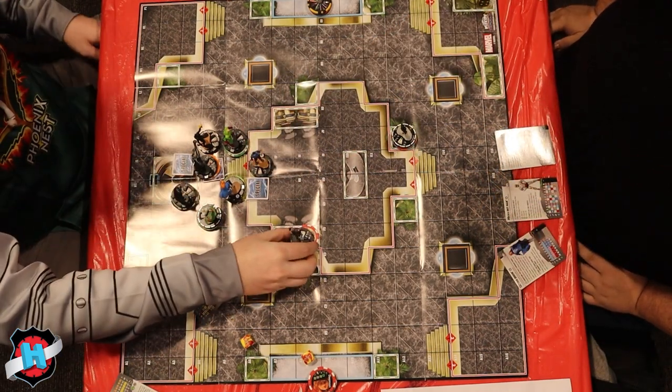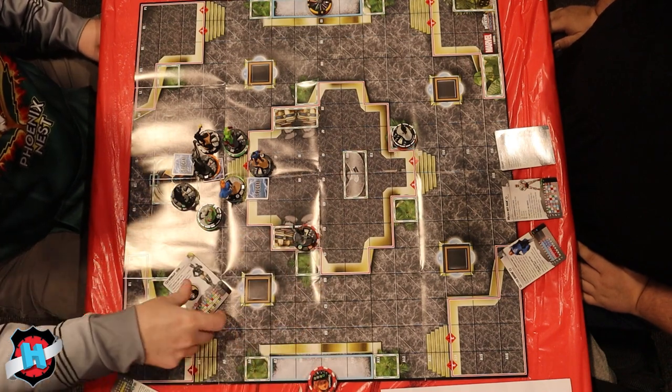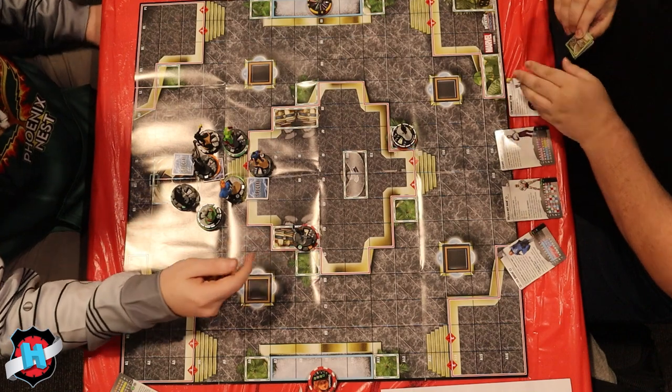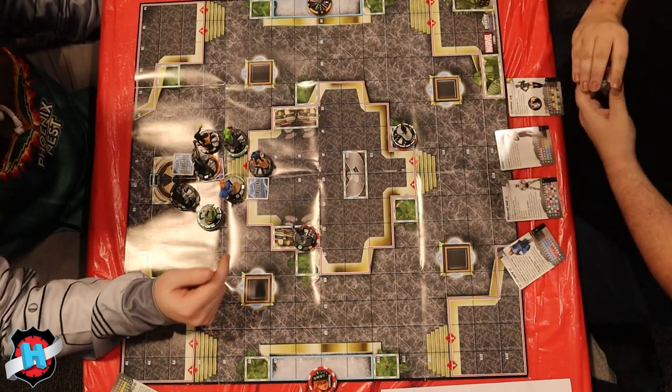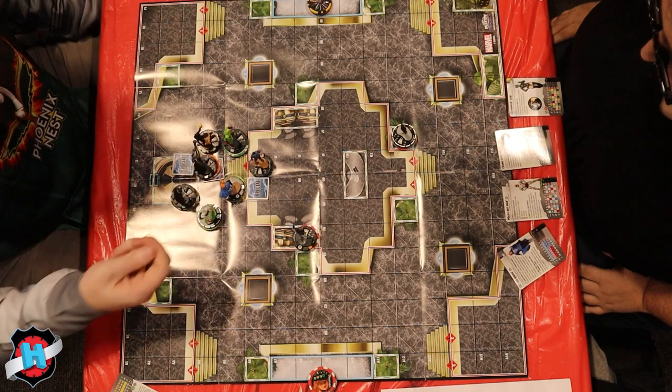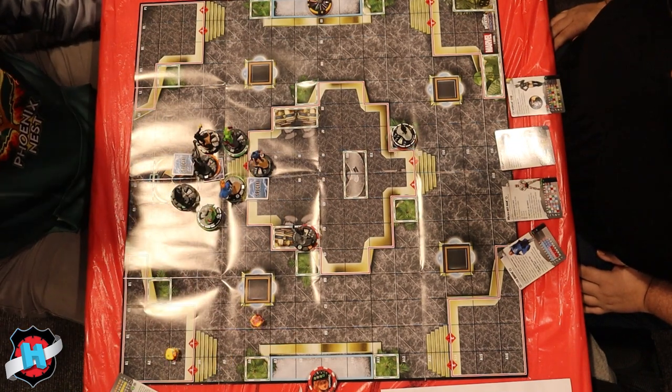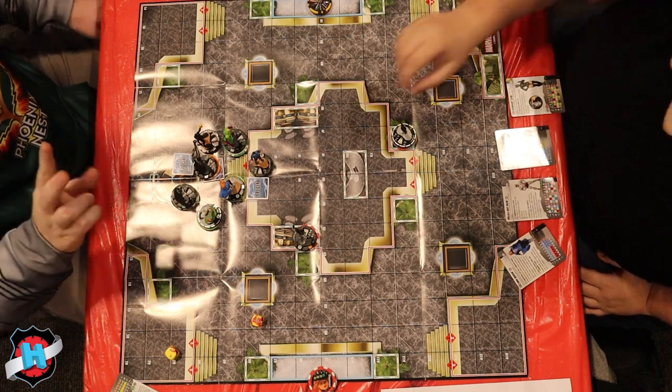I'll heal one for the steel energy. Black Mantagoon will shoot at Cosmic King. That will hit for two. I perplexed down my range, so I'll perplex up his defense.